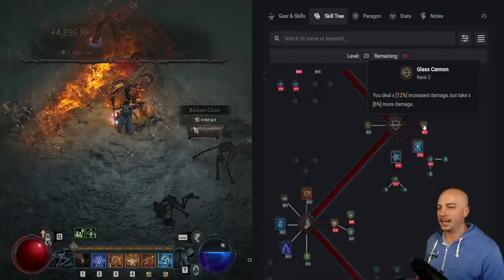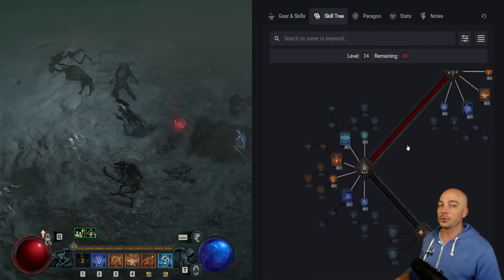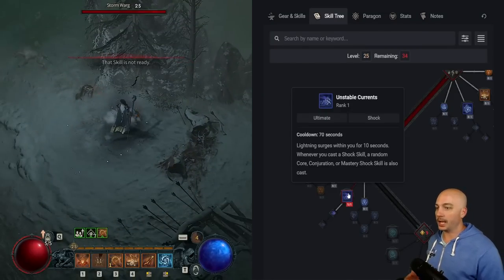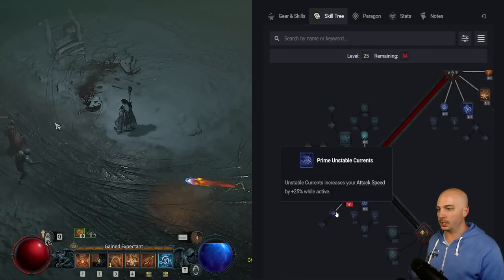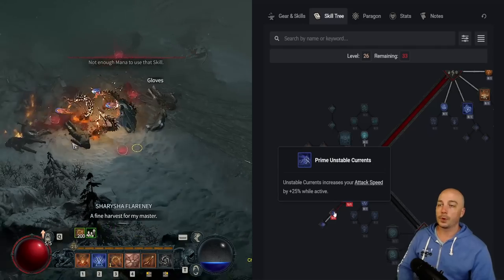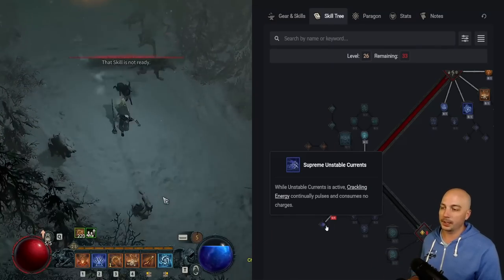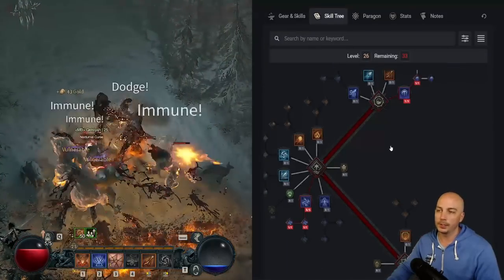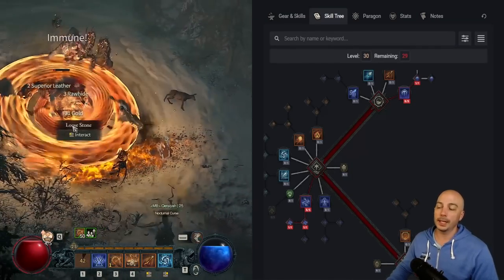Max out Mana Shield at this point, especially with Glass Cannon, and put two more points into Glass Cannon to max that out too — getting us to level 24. Now grab Unstable Currents: lightning surges for 10 seconds, and whenever you cast a shock spell it randomly casts a core, conjuration, or mastery shock skill, adding even more damage. Come down to Prime Unstable Currents for a 25% attack speed boost. We'll steer clear of the Crackling Energy node since this isn't a Crackling Energy build.